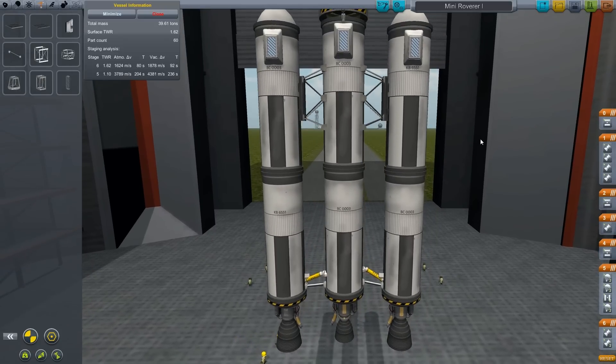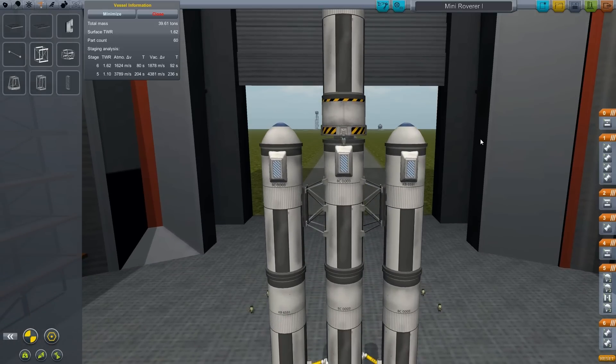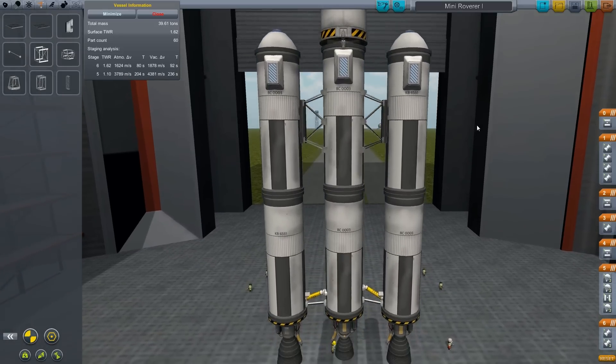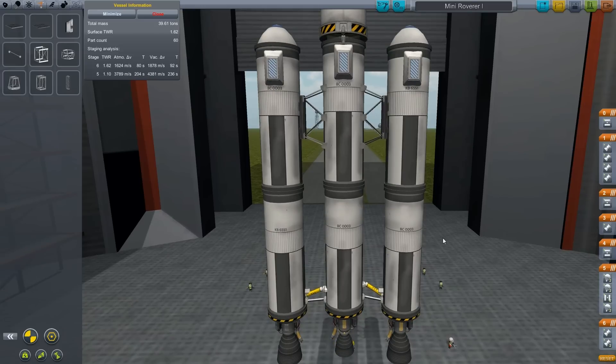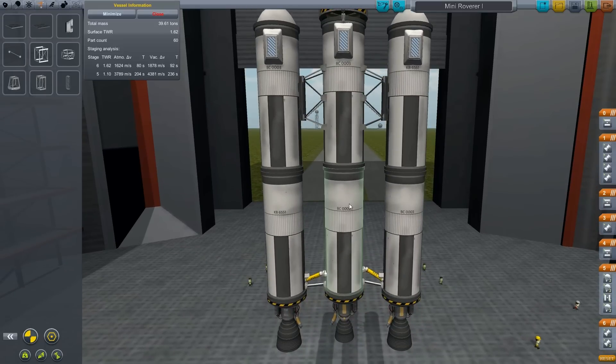This actually closely parallels what's going on in the real world. We have more reusable parts here - hopefully the outer ones will parachute back on their own, kind of land in the water and be retrievable by contractors. And this stage here I believe will make it to orbit, though I could be wrong about that.